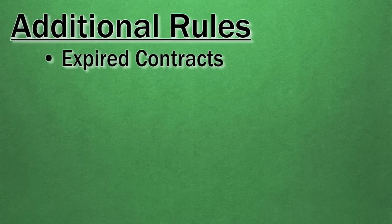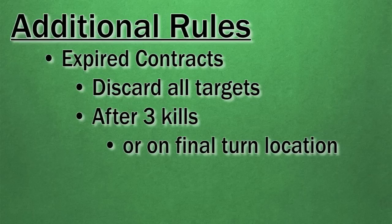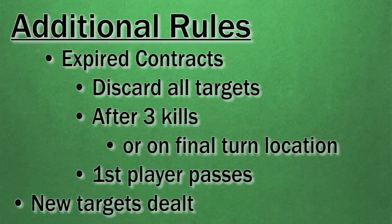Sometimes kill contracts will expire and all targets are discarded. This happens when a total of three hits have been executed or the round token reaches the final turn location. All contracts are discarded, the two target decks are reassembled, and the first player passes clockwise. Players repeat drawing new targets as in initial setup. Play continues until kill contracts expire a second time or a player reaches five points total. When the game ends, the player with the highest score wins.